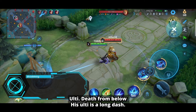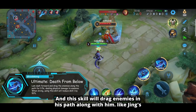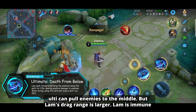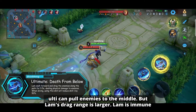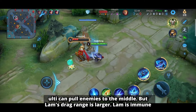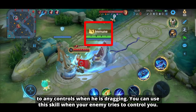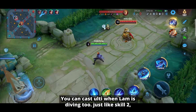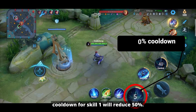Ultimate: Death from Below. His ultimate is a long dash that drags enemies in his path along with him — similar to Jing's ultimate pulling enemies to the middle, but Lam's drag range is larger and extends more to the rear, so he can drag enemies from behind too. You can use this to drag enemies into the turret. Lam is immune to any crowd control while dragging. You can also cast the ultimate when Lam is diving, and just like skill 2, it will reduce skill 1's cooldown by 50%.